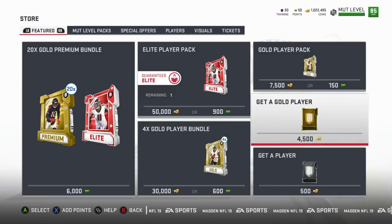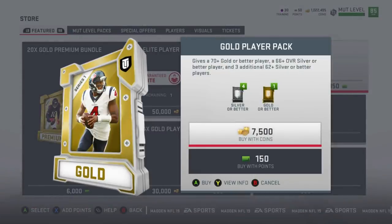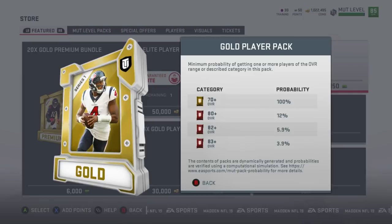Now let's go to a gold player pack. Hit A, then Y for View Info. It shows 100% chance of getting a 70 overall or better, 12% chance of getting an 80 overall or better, and 5.9% chance of getting an 82 overall or higher, and a 3.9% chance of getting an 83 or above card.